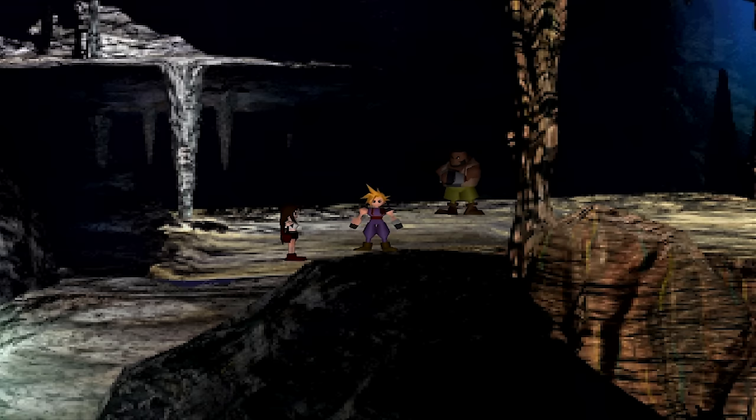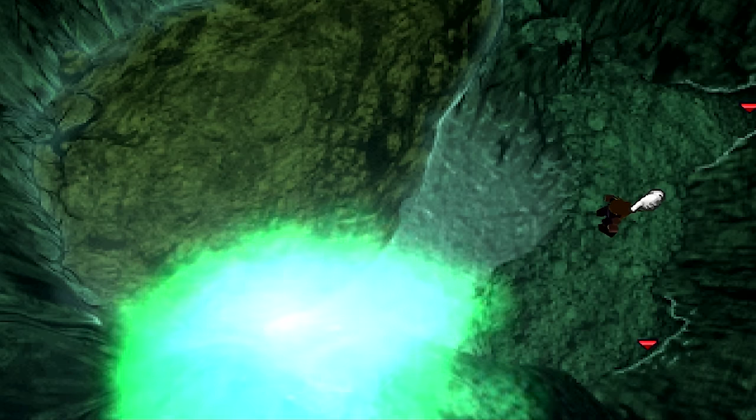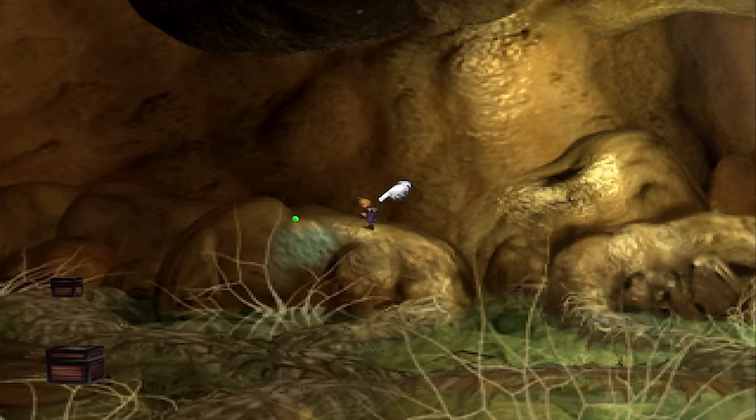Shield. The Shield Materia is located in the Northern Crater. When the party splits up, take a left, then when the party splits up again, go up. In the second screen of this swamp area, the Shield Materia will be located in the back of the room.